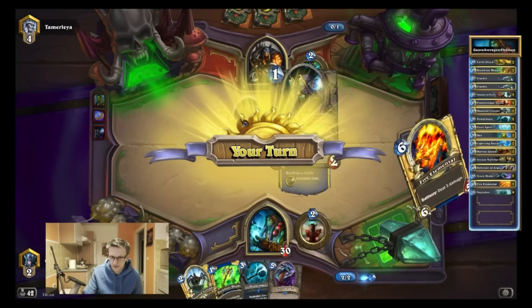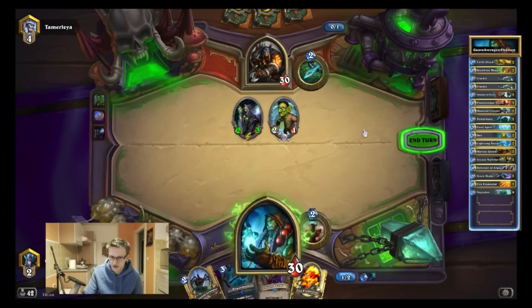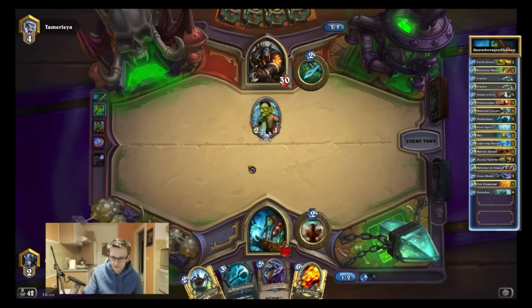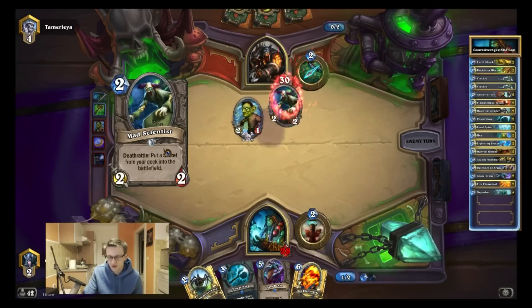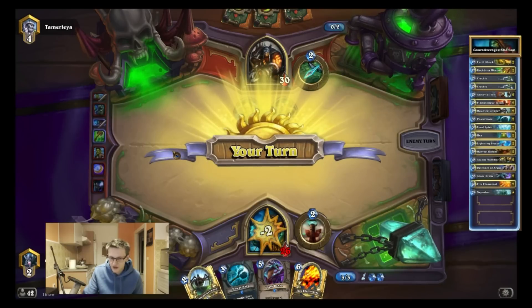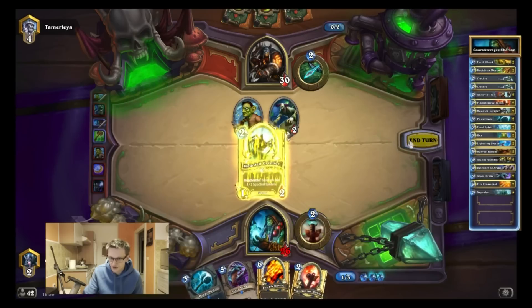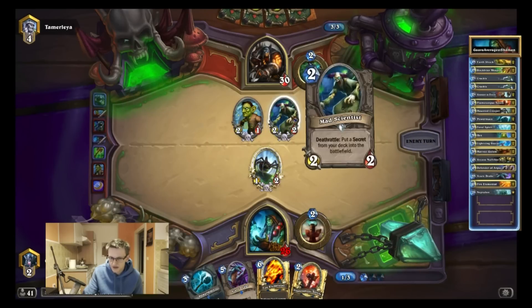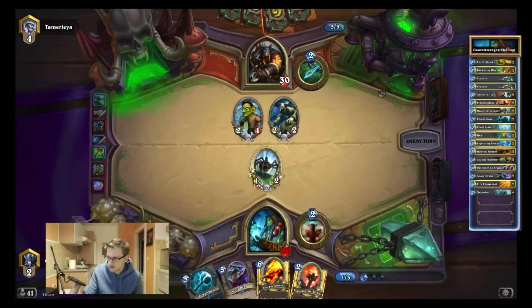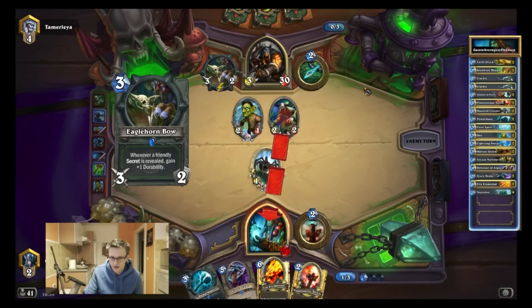I have to kill it immediately because if you buff it again with my Rockbiter, then he will get out of control. In this situation I prefer to play the Hunter Creeper, because next turn I will kill the Mad Scientist after I kill the Leper Gnome. So if he spawns a Freezing Trap — which is very likely — then I can use one of the minions to send it back home. That's the main reason.